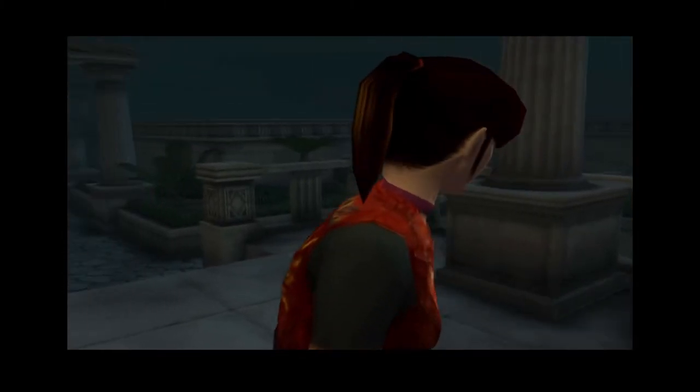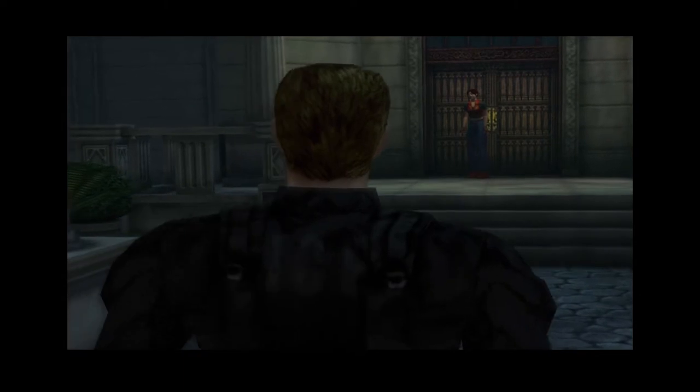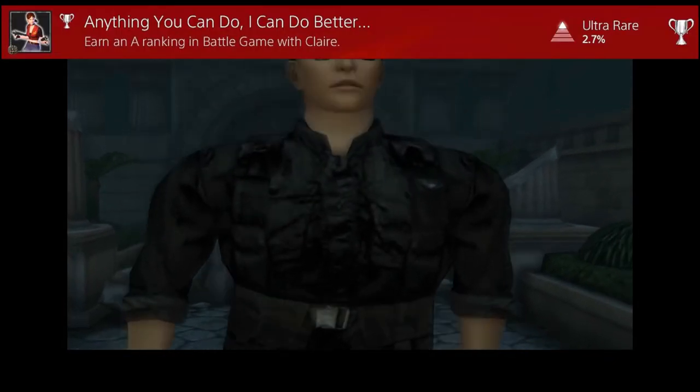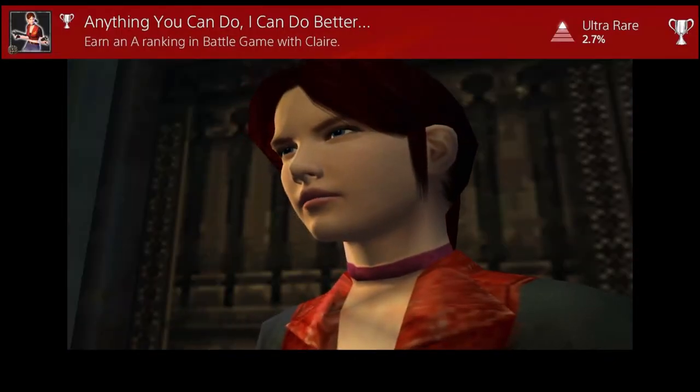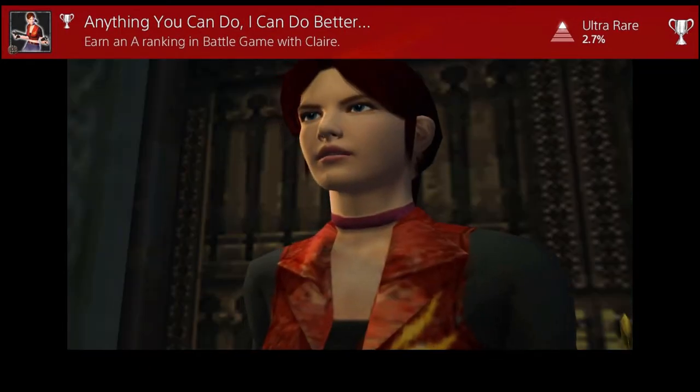Hi everyone, my name is Zetter and welcome to another Project Wesker video. In today's video I'm going to be showing you how to get an A rank with Claire in battle mode in Resident Evil Code Veronica X, unlocking the trophy/achievement 'Anything You Can Do I Can Do Better.' If this is your first time here, consider subscribing because I post everything Resident Evil every single week.